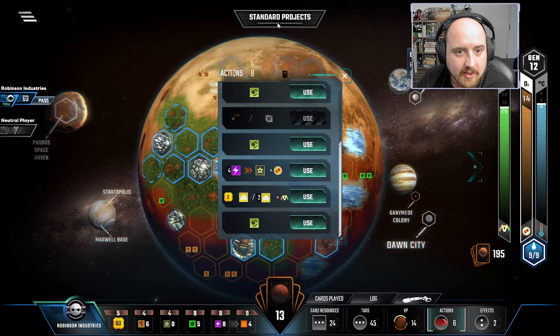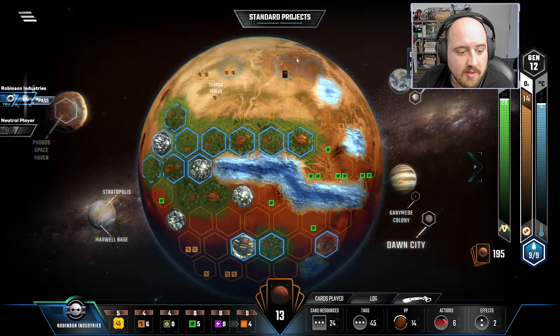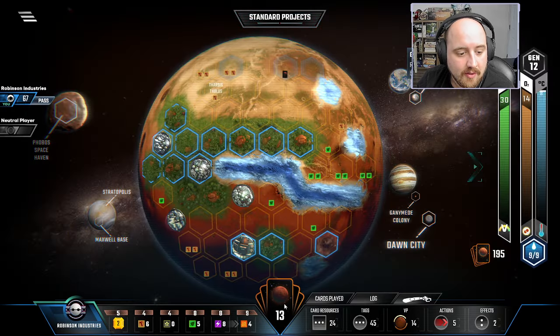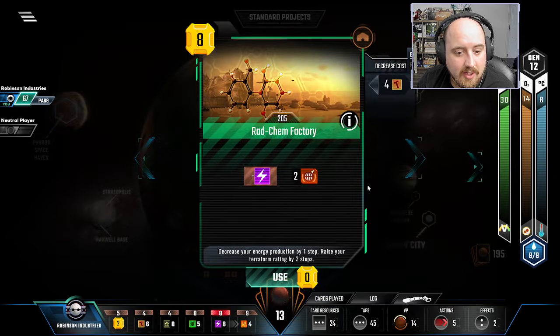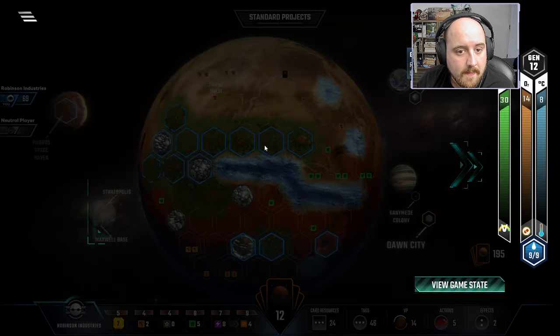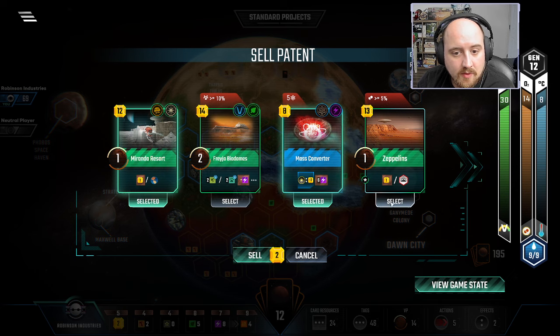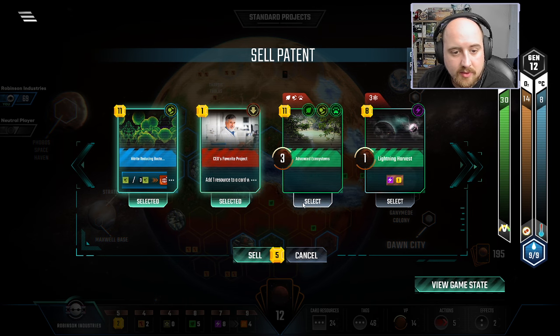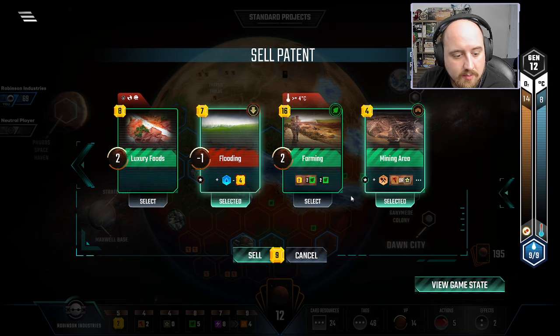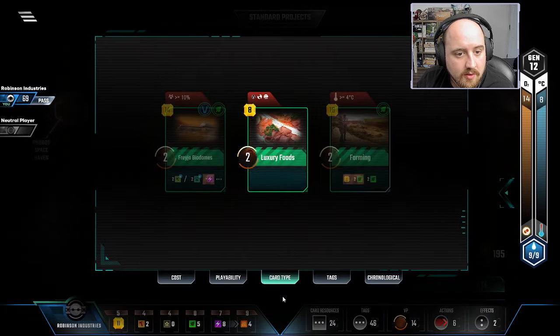I could have grabbed another Titanium from doing that click, I guess. But here we go — Venus bump, Venus bump, Asteroid, Asteroid, a couple extra TR. And then I have a couple things: this one's three points, this one's two points. I have a whole bunch of cards, basically. If I sold two more cards I would still be just short.